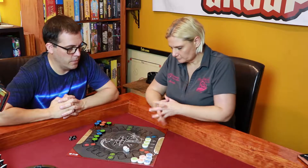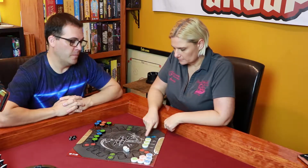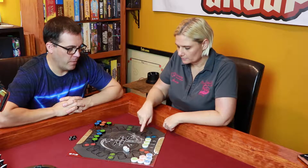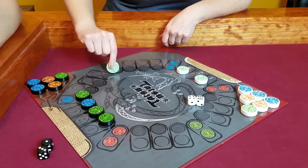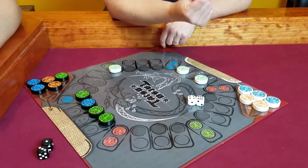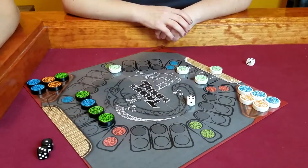Jesse rolls a six and a four. She's taking her green dragon from her two spot and moving it all the way over here. It lands on a green dragon spot, which allows her to take her other green dragon and put it on her mat. Take your six off — now she has four left to spend.